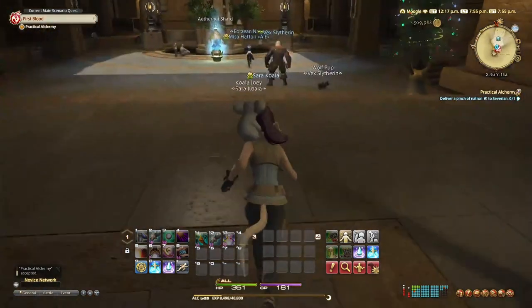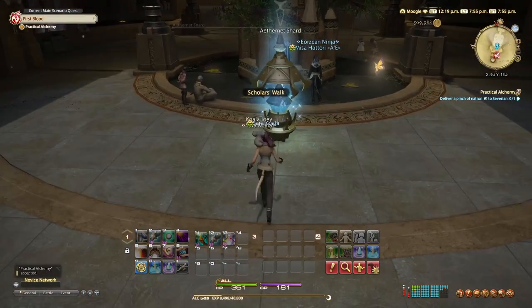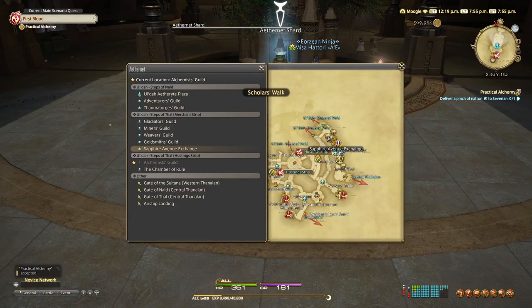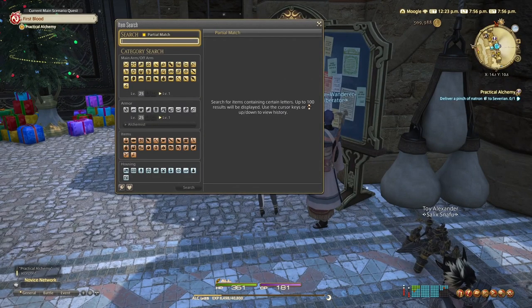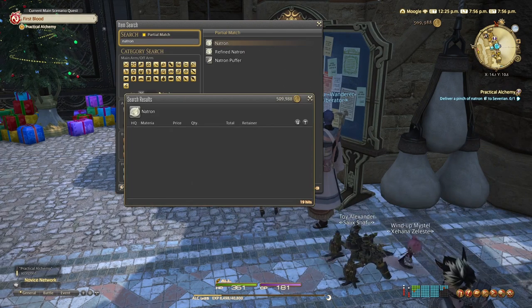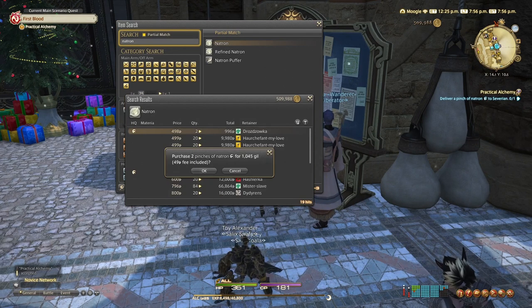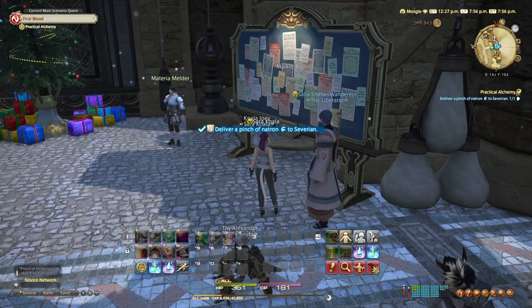To draw this video out a little bit, I'm going to show you that you can simply go to the marketplace, buy natron directly, making sure it's the higher quality version, and then come back. Now if you are synthesizing, do be careful — you need to make sure you're using your abilities and the right equipment, because it's a higher quality item you need, so make sure you're doing that or you won't be able to complete the quest.